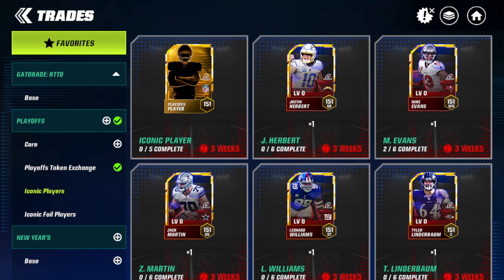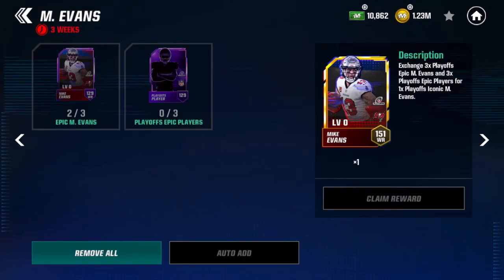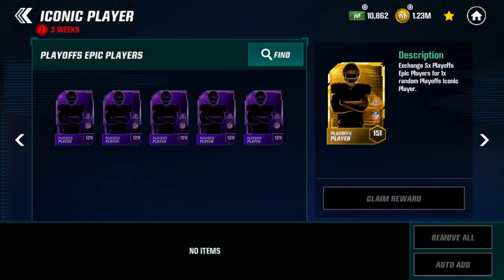From here on out inside the playoffs promo, I'm probably going to build the Mike Evans card. I already have two of his epic cards, so I'll add him in there. Hopefully I can hit 5,150 overall by the end of the promo to get the free epic player inside that overall chain, and then try to grind him out and foil him if I can. We have a good amount of time left in the promo, so we'll see where I can get with Mike Evans.